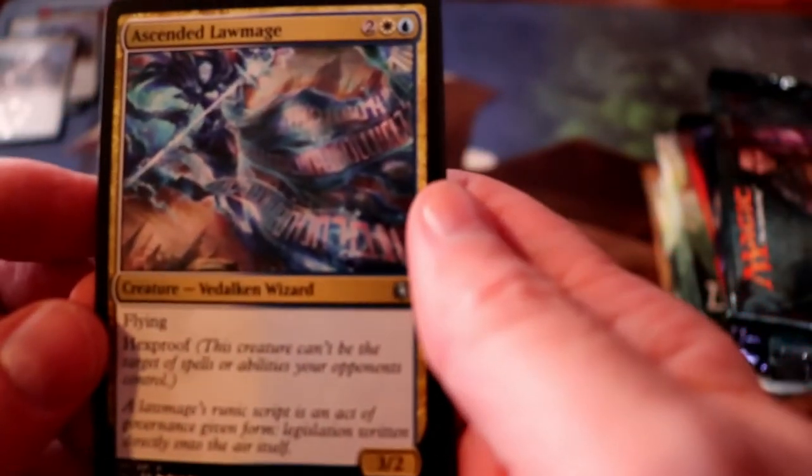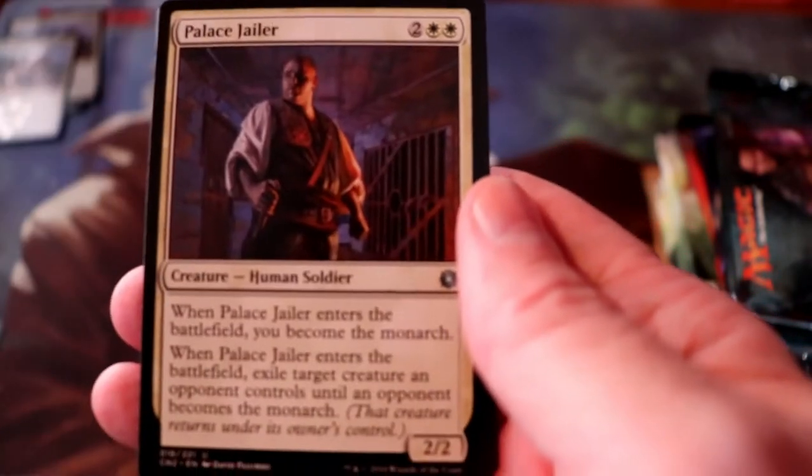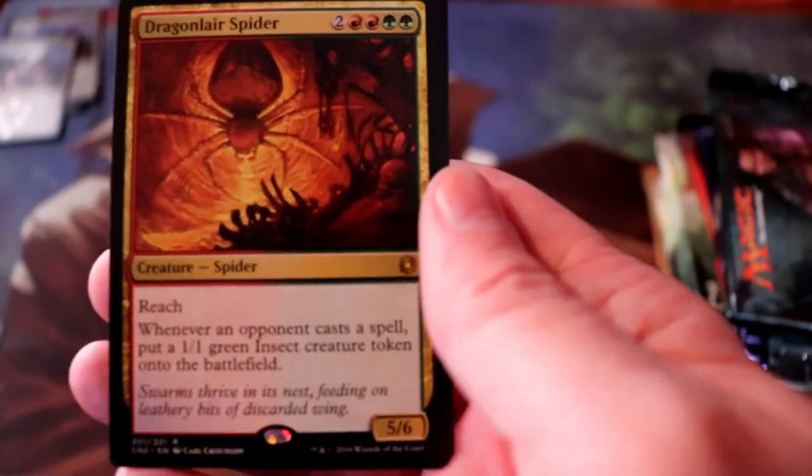First pack of Conspiracy. Let's fast forward through the commons and get to our uncommons. We have an Ascended Lawmage, Knights of the Black Rose, a Palace Jailer, and our rare is a Dragon Lair Spider.